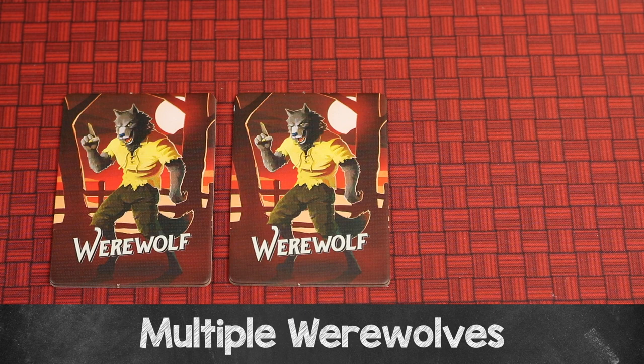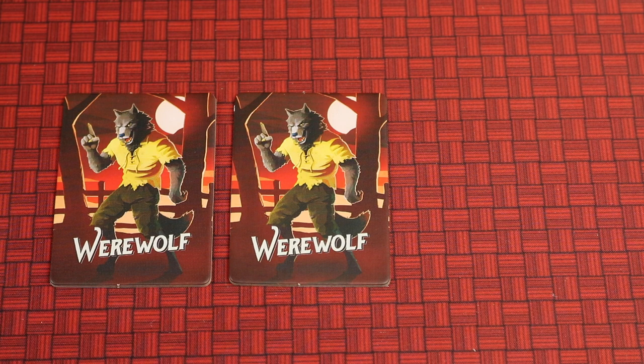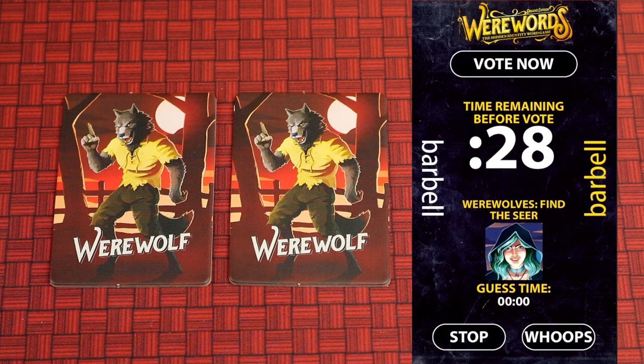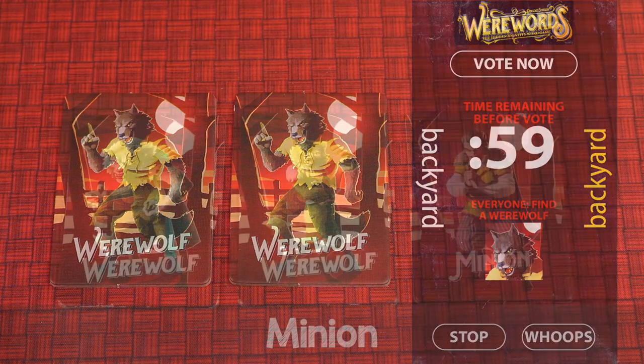If you're playing with more than four players you may want to mix in additional roles. There's a second werewolf: during the night phase when they view the magic word, they also see each other so they know who each other are. If the magic word gets found, both werewolves can talk amongst themselves and vote for different players — if either player voted on by the two werewolves is the seer, the werewolves win. If the word is not guessed and either werewolf gets the majority vote, the villager team wins.